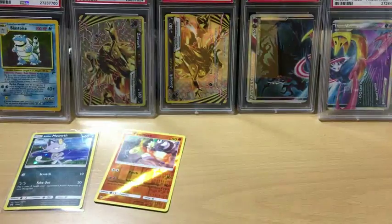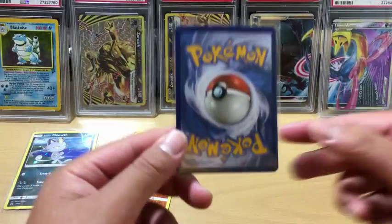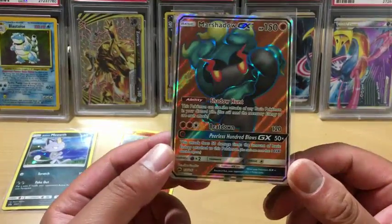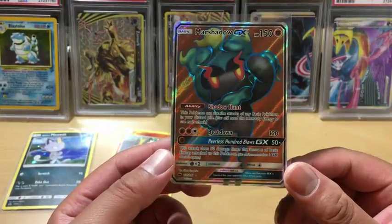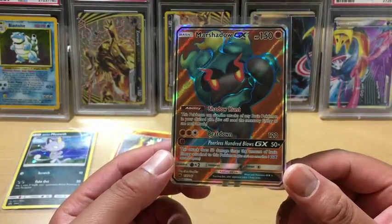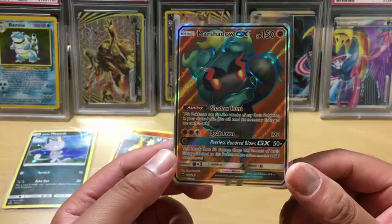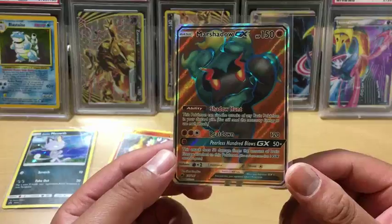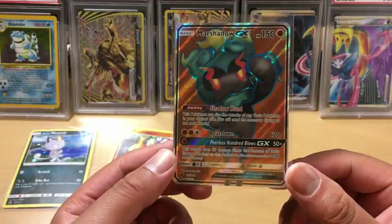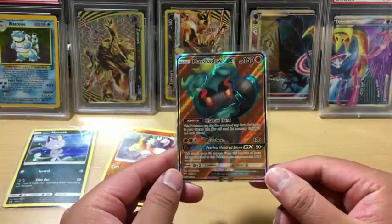It's a Marshadow Full Art! Very nice - let's get that sleeved up. This is definitely a PSA, it's very clean. We did save the best for last - a Marshadow GX. The ability is Shadow Hunt: this Pokemon can use the attacks on any basic Pokemon in your discard pile, but you still need the necessary energy to use each attack. Beatdown costs 2 Fighting and 1 Colorless and does 120 damage. For 1 Fighting, Peerless Blows GX does 50 times the amount of basic energy attached to this Pokemon. You can't use more than 1 GX attack per game. Wow, we got a Full Art - I'm really happy with that.